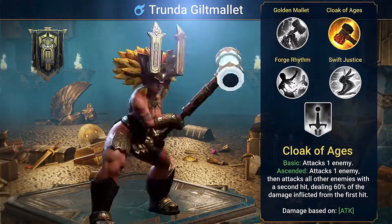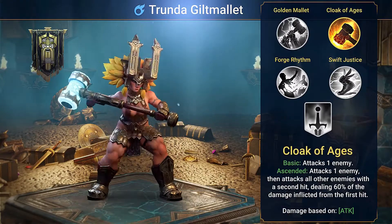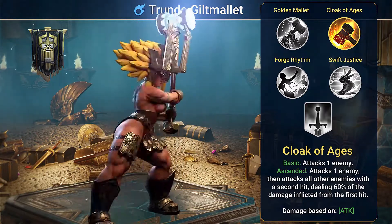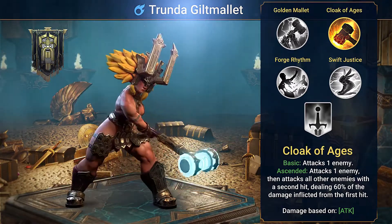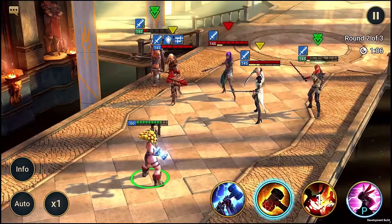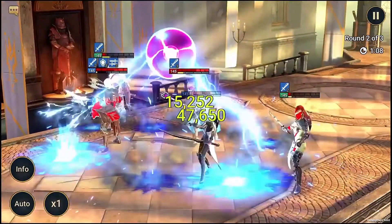Her second skill, Cloak of Ages, is a hard-hitting single target nuke that then adds a boatload of AOE damage on top based on the damage that the first hit deals. If you choose your first target wisely and absolutely obliterate a squishy, the AOE can deal out insane damage to everyone else on the enemy team.